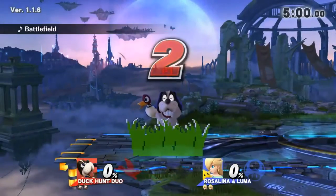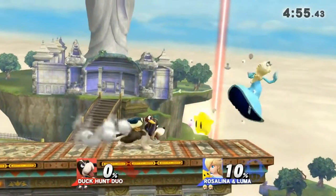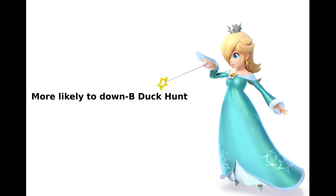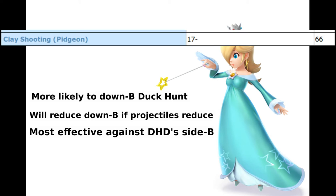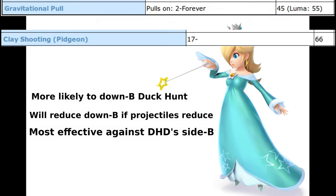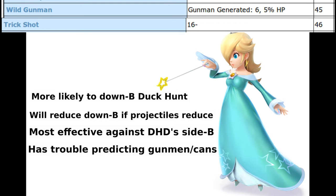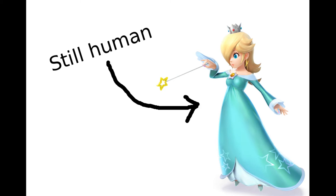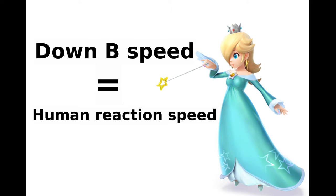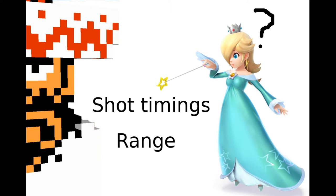Classically, when a Rosalina encounters a Duck Hunt duo, their assumption will be that projectiles are your main game, and most at the opening of a match will be ready to down-B absorb the projectiles. So as soon as you so much as flinch a projectile, chances are they will down-B. This will reduce if they learn it is ineffective. Rosalina's down-B, however, has a disadvantage in that it's only really good against Duck Hunt duo's frisbee, because the end lag on Duck Hunt duo's side-B takes so long that Rosalina can down-B and then punish before Duck Hunt can move. Most Rosalinas do not know the gunman's shot timings or their range, and will often be caught off-guard.